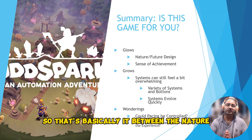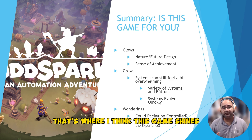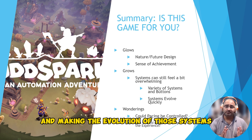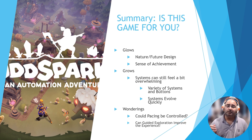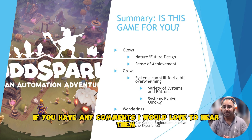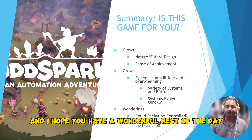So that's basically it. Between the nature-and-future design and the strong sense of achievement, that's where this game shines. I think it can improve by making its systems a little more accessible and making the evolution of those systems more sustained in terms of pace. I do wonder if controlled pacing could help address that, and if guided exploration could improve the experience. What do you think — is this the game for you? If you have any comments, I'd love to hear them. I hope you find this helpful and have a wonderful rest of your day.